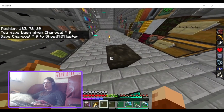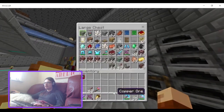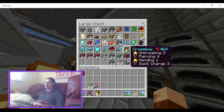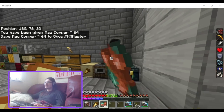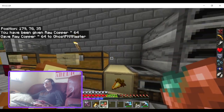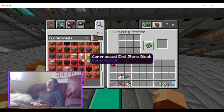Now what I want to know is — can I use the compressed charcoal block to cook something in a furnace? Let me try putting raw copper in there... Oh, you can't. I guess not everything can go in there. That's disappointing — I would really like it if you could burn it just like a coal block, and have it smelt as many items as a coal block would.